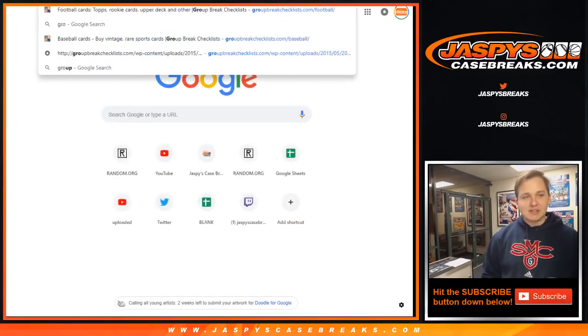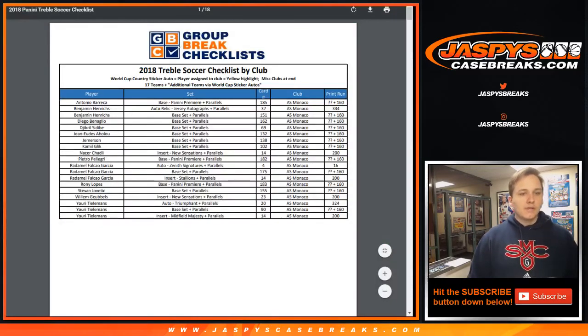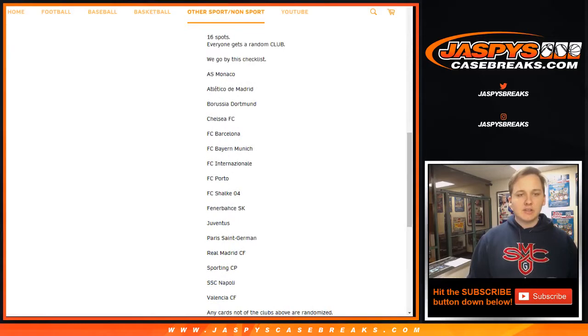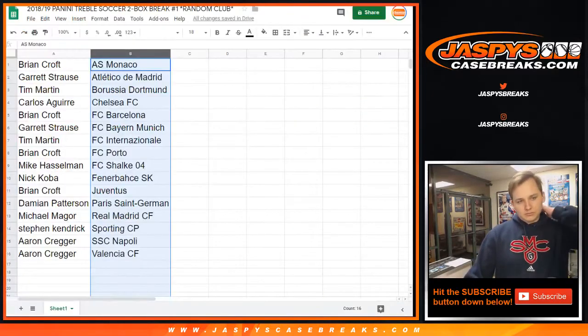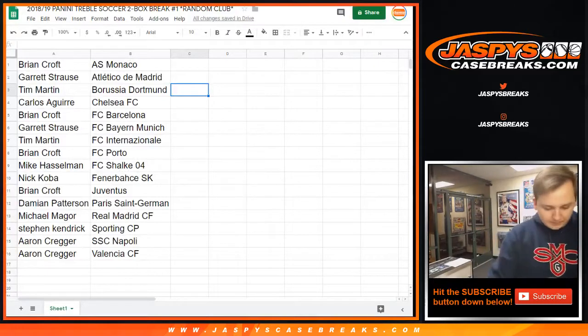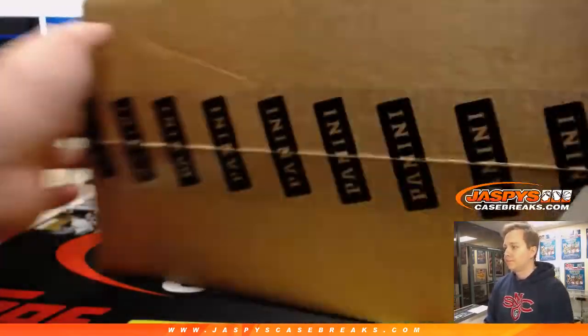I'm not bad with the players, it's the teams I struggle with. So let me pull up the group break checklist here for everybody — we're going to go by that. Treble Soccer here. I think they have it sorted by club, so it should be easy. Here's the checklist by club. And for this break, there might be some cards that aren't on the checklist — I just did it for the teams that have hits. If we hit anything else, it'll just be randomized in one lot at the end of the break. There's the checklist — I'll give everyone a minute or two to look at that.